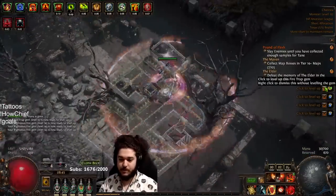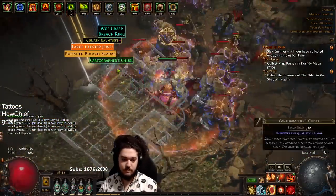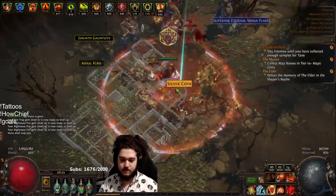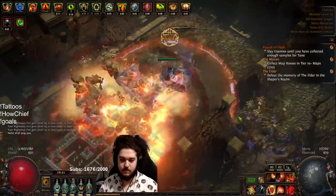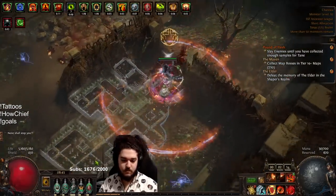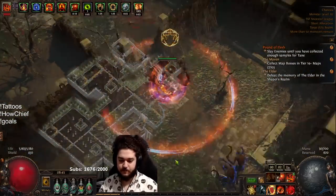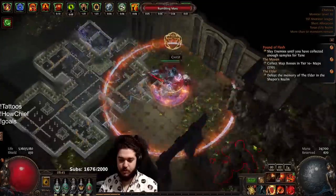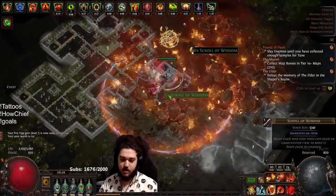We are also still mapping on a four-link, so nothing special there. There's not really very big density here for me to show big booms, but in the future you'll see there's like an okay one on the shrine.